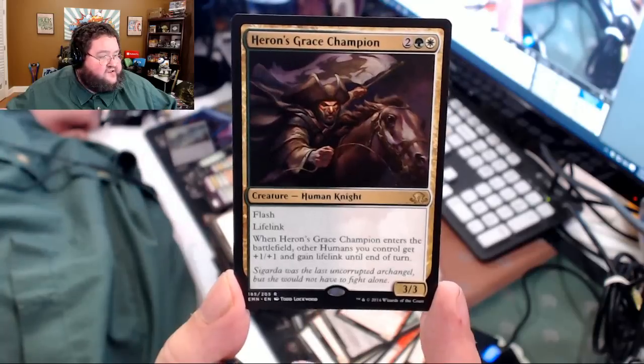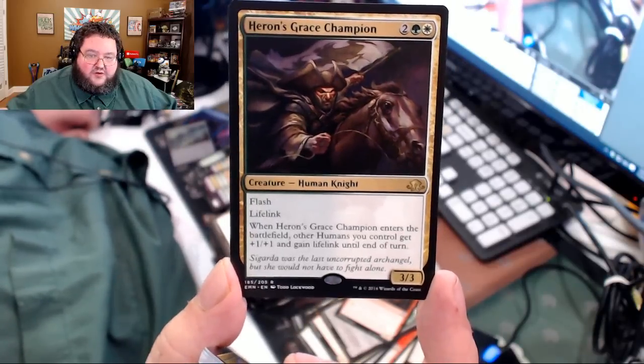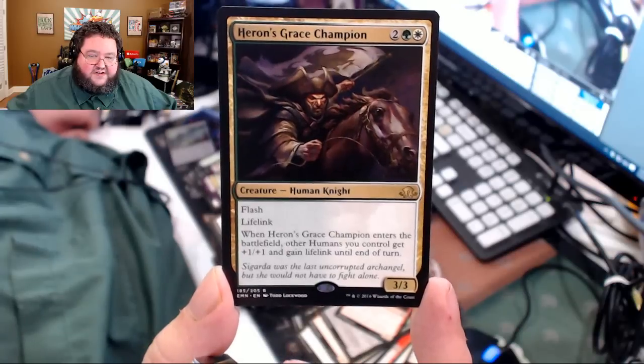Heron's Grace Champion — four casting cost, 3/3. Humans get plus one plus one until end of turn and lifelink, and he himself has lifelink. Good card.